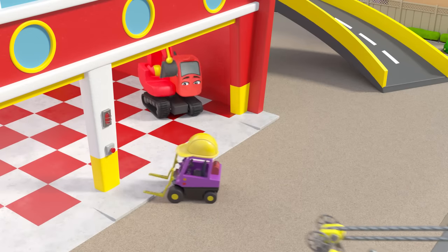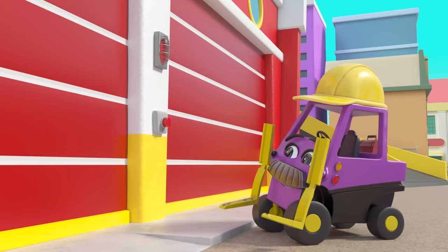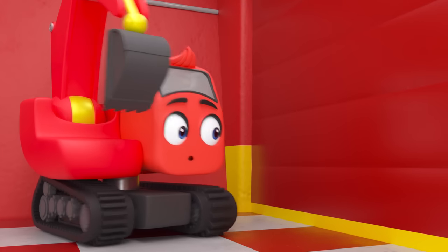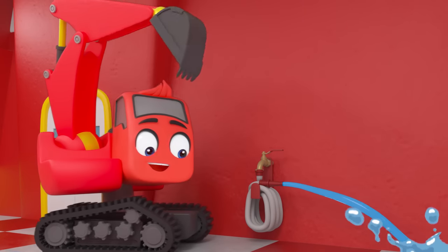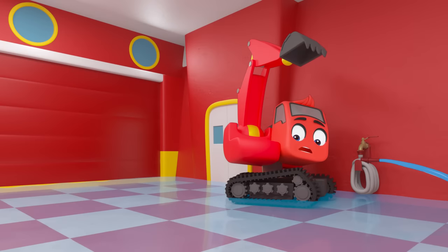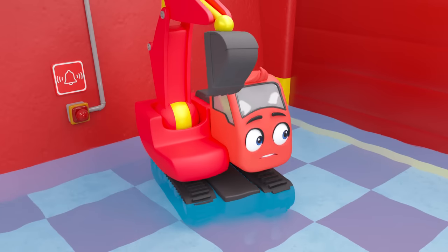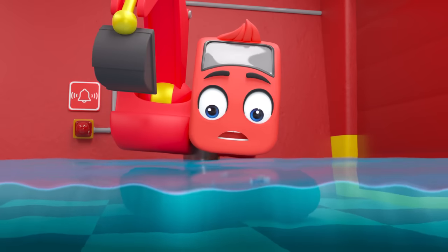Next they need to test the fire station doors — looks like they shut perfectly. But oh no, the door isn't opening again — it's stuck! Meanwhile, Diggly is going to test the fire hose — hooray, that works really well! Uh oh — the tap isn't turning off and the station is flooding! Careful, Daisy — Diggly is still trapped inside. What are Daisy and Mr. Rubble going to do? The water is still rising.